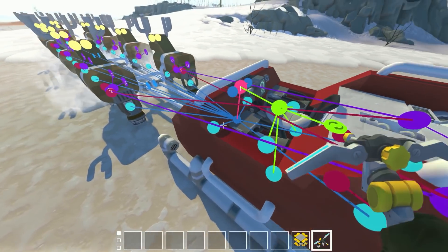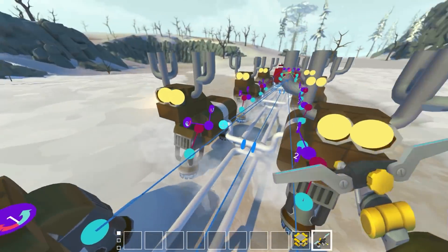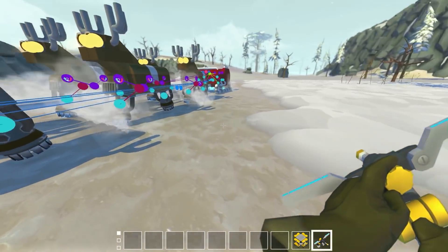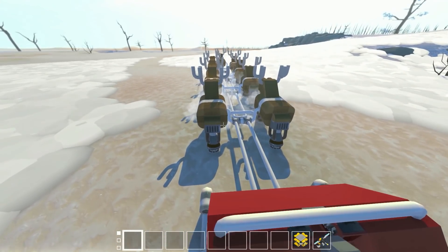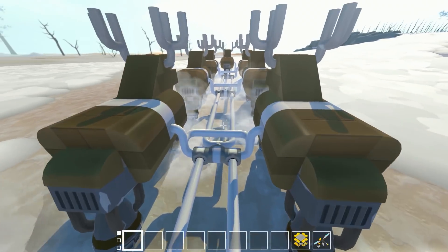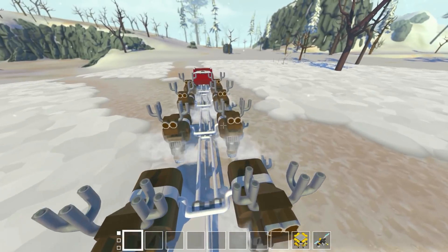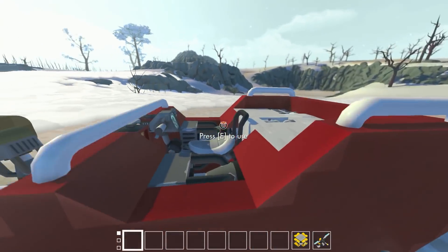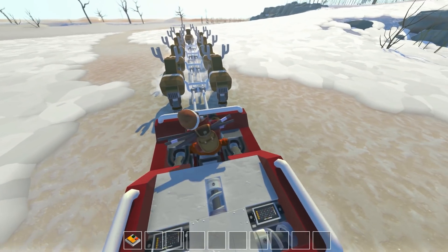It's a very simple hover sleigh. We've got all the different reindeer attached in different sections with free-floating bearings, which does sometimes cause it to lag a little bit. We've got the Santa sleigh and it all flies as one vehicle — well, it doesn't fly, it just hovers. This was back when I was really big into hover city and you guys were all going crazy for hover stuff, so I decided I was going to make a hovering Santa sleigh.